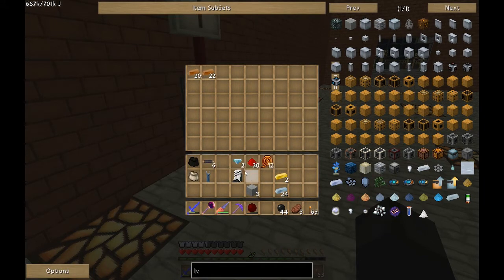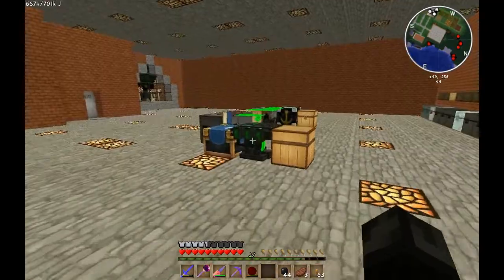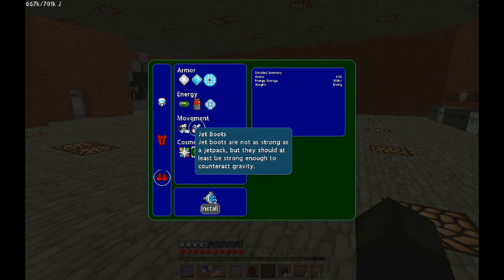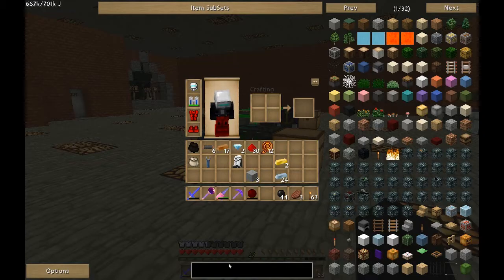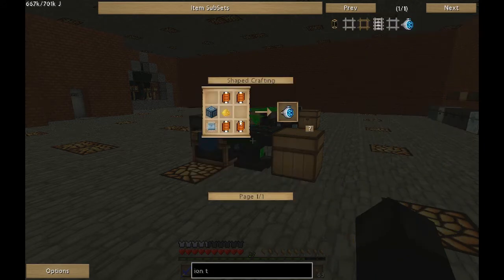One thing left to decide — do I add jump assist, which takes four more servo motors, or do I add jet boots? The jet boots use ion thrusters. Let's see how much one of those costs. Oh my goodness. So it's probably cheaper to go with the jump assist on the power legs. Ion thrusters are just way more expensive with fancy alloys and everything.